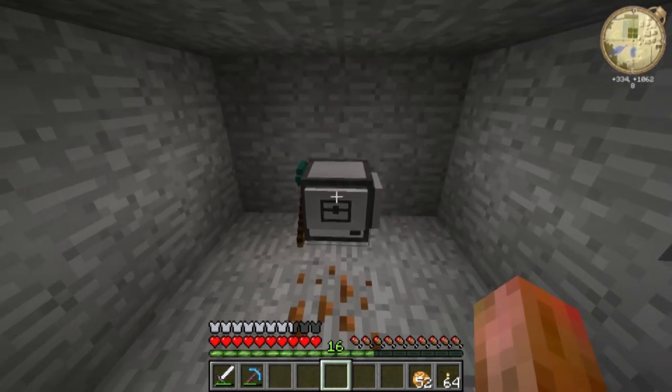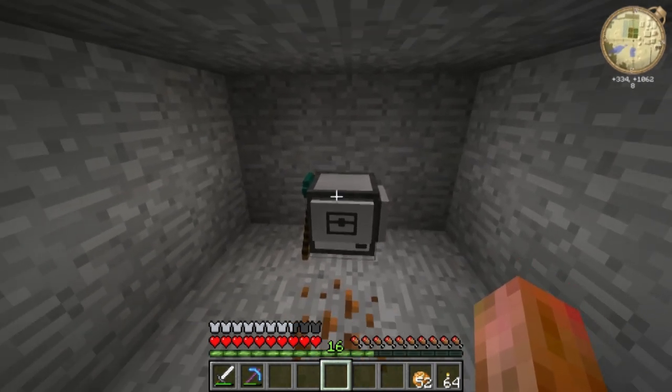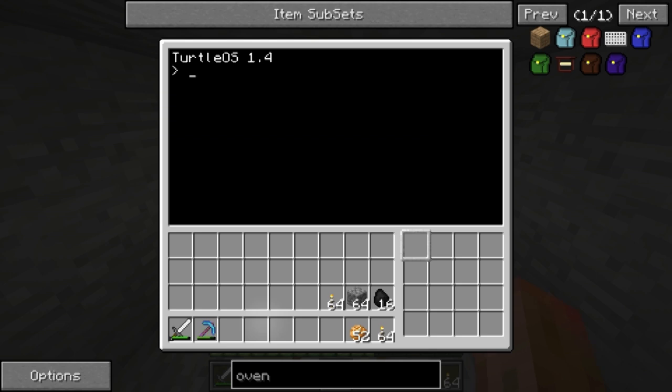This mining turtle can be programmed to do different tasks and it comes with a set of standard commands. One of these commands is called Tunnel. It accepts a variable called Length, so you can tell the turtle how long you want a tunnel to be.